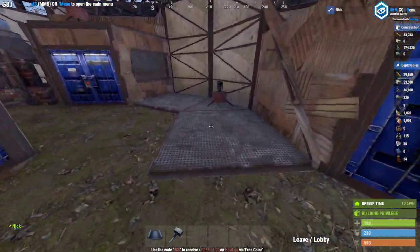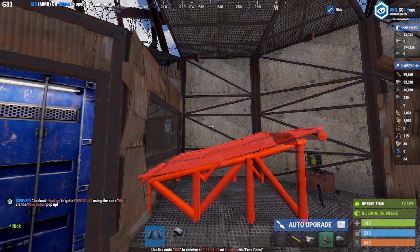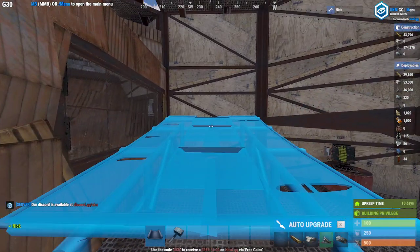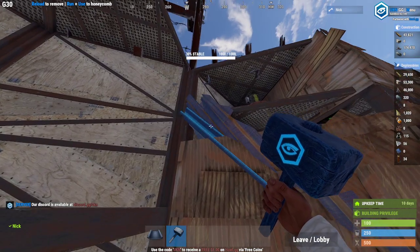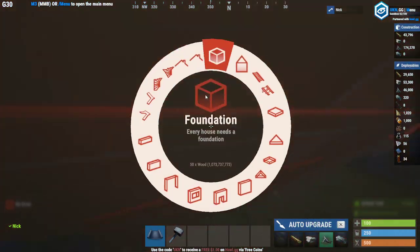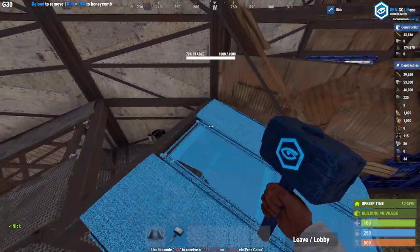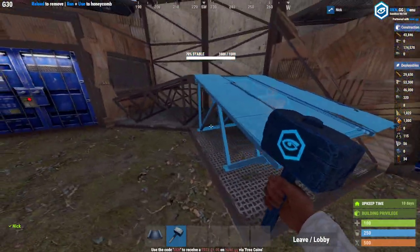These turrets can be locked in by adding a frame or a floor here. The reason a piece can't be placed here is because there is a roof tile there, but if you break the roof tile, you're able to place that and then replace the roof tile. Now this is a completely protected turret. If they wanted to shoot out the turret, they would have to first shoot out the floor.